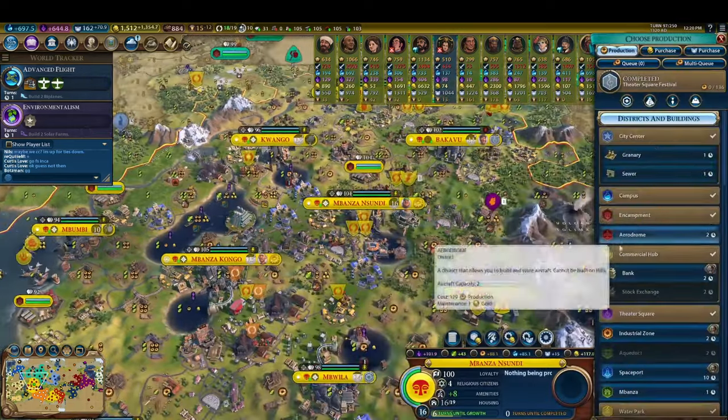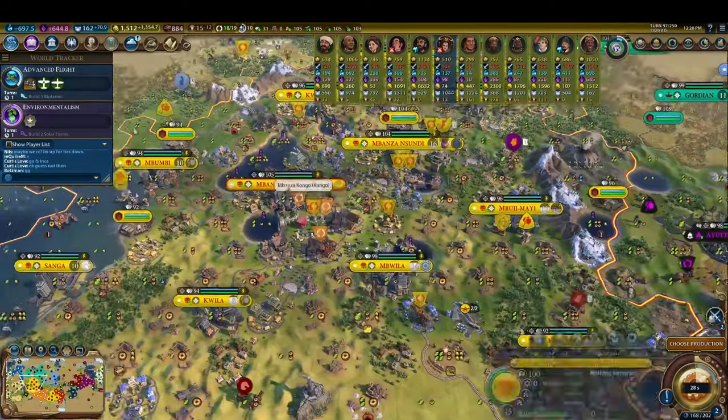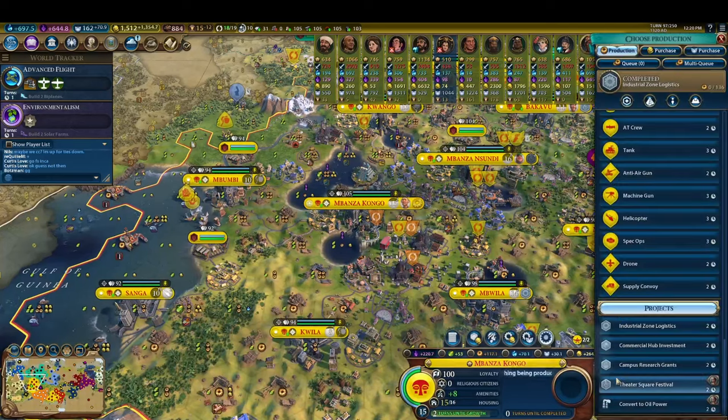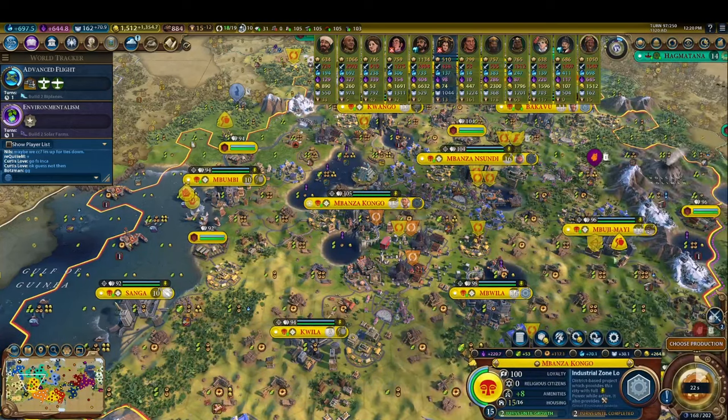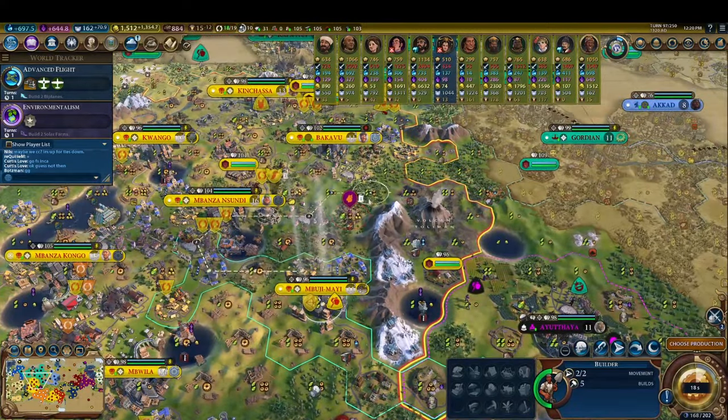While doing this, we put down a theater square in nearly every city and start running theater square projects, which grant an instant burst of great writer, artist, and musician points when completed. These great person points are multiplied by our Congo bonus towards great person generation, making this especially efficient.